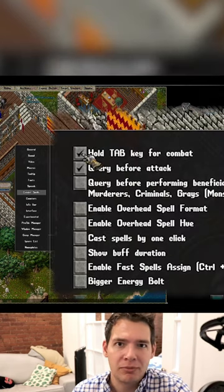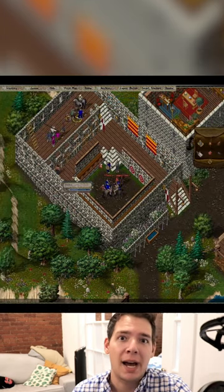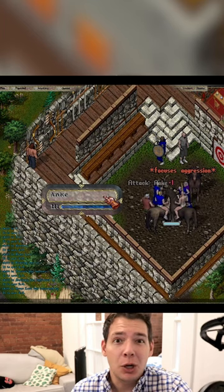Click right there where it says 'Press Tab for War Mode.' Once you deselect that, it'll become like a toggle — you just press Tab and it'll switch you between peace mode and war mode, and then you don't have to hold it down to be attacking the training dummy. I really hope this helps.